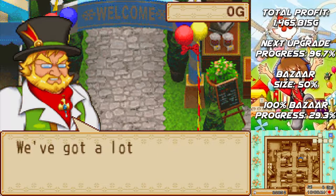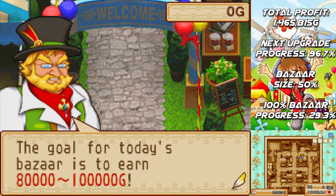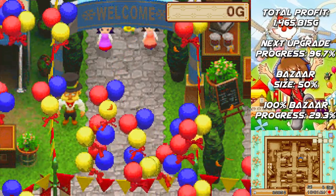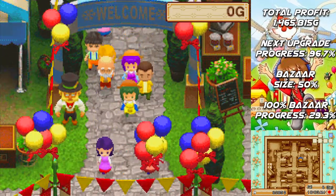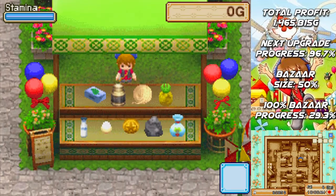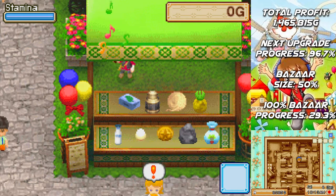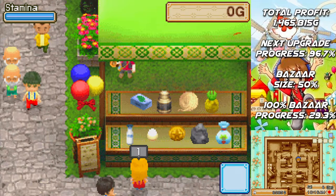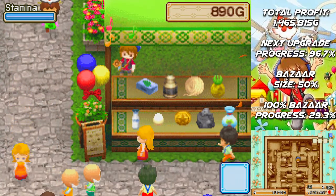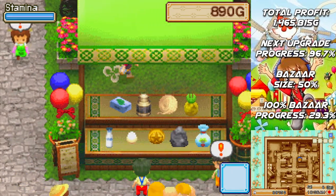Is everyone ready? We've got a lot of equal customers today — don't let them leave disappointed. The goal for today's bazaar is to earn 80,000 to 100,000 G. Good luck — the bazaar is now open. Let's get to selling. We only need about 35,000 to get the bazaar upgrade going, so that shouldn't be a problem at all — even if we only sell about half of what we have on display we'll reach that.